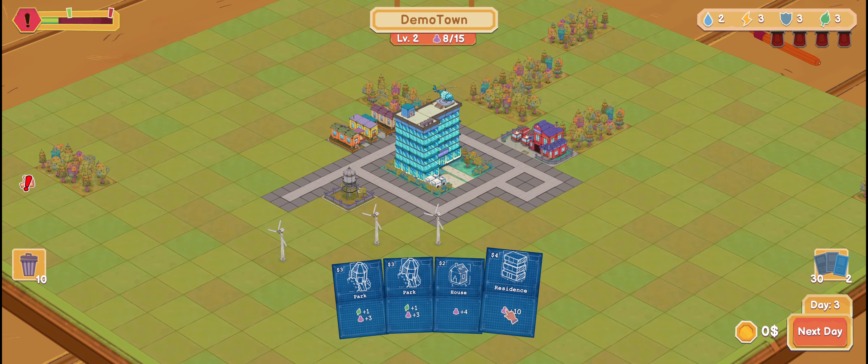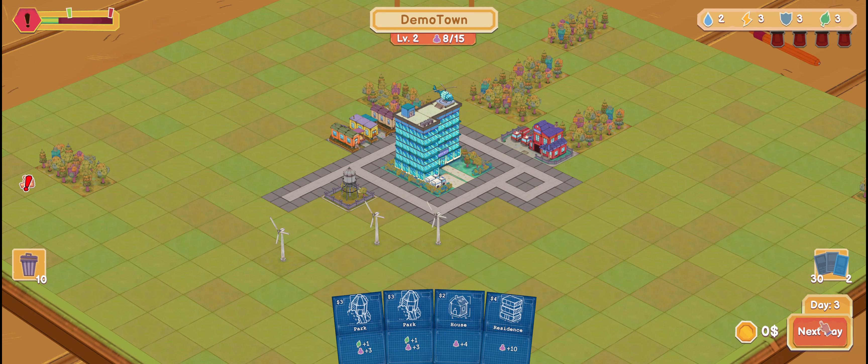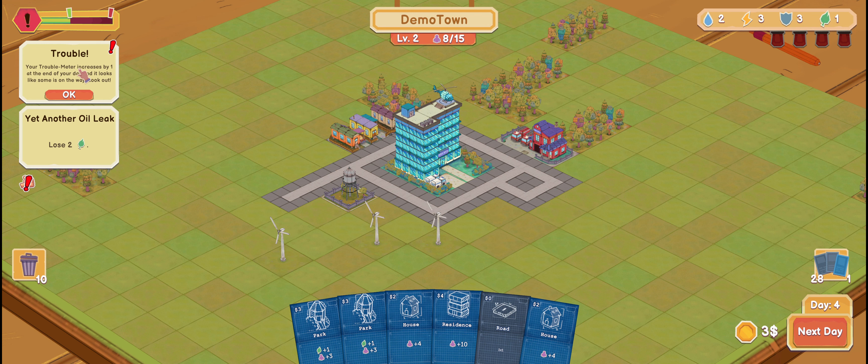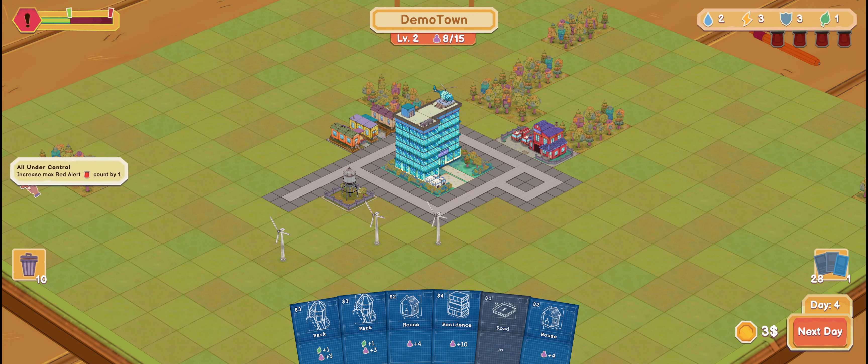I have a house and 10 residents now — they need to go to day two. Your trouble meter increases by one at the end of your day. Look out — increase max red alert count by one. Still not sure what that means, but okay.